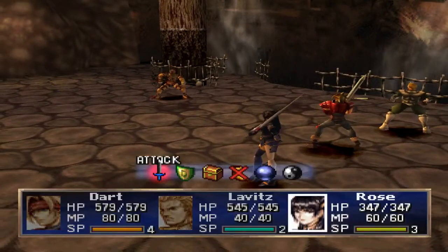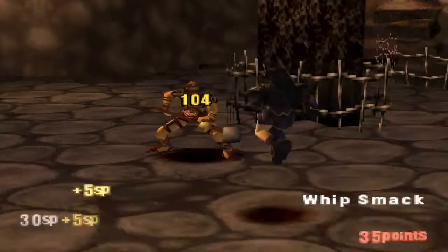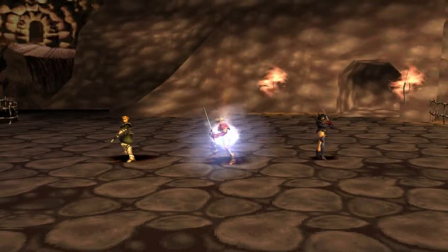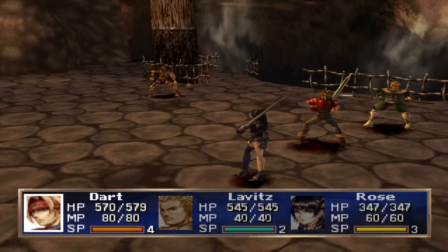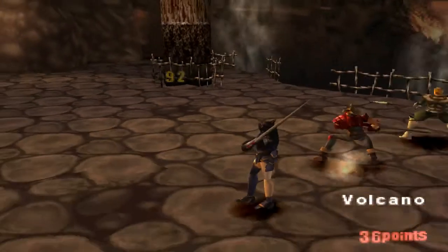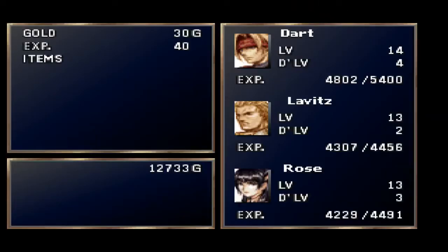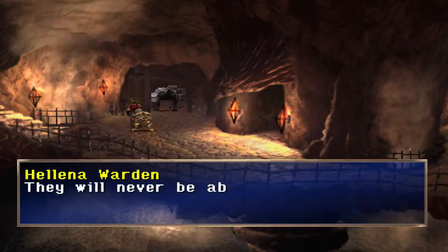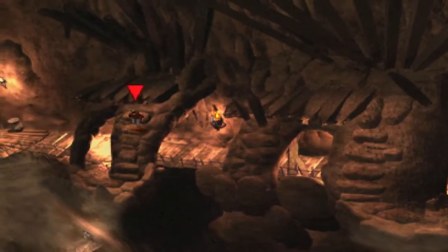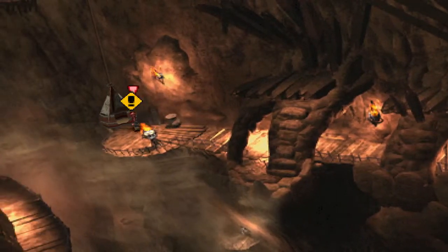Oh my god. Fire on Dart? That's not going to do anything — nine damage. It's interesting that Rose is doing so much more damage than Dart despite having an addition that does less damage percentage, but that's simply because her weapon is a lot better than Dart's. This is the area we couldn't really get to last time — the lift was broken, so there was no point. The lift is not broken anymore.